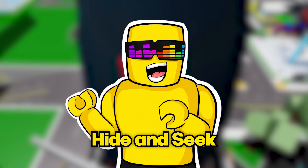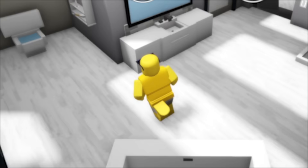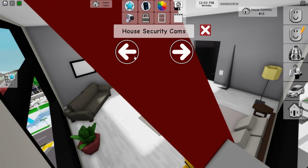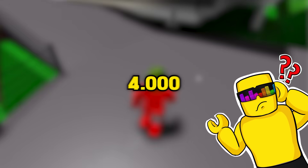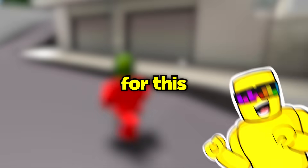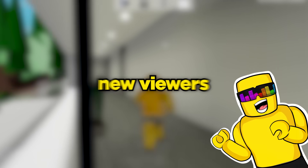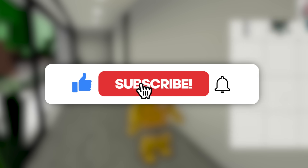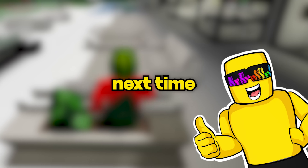This is Brookhaven RP Hide and Seek, but the seeker is allowed to use the house security cameras to try and spy on the hider. It's up to the hider to distract the seeker or find secret spots where the cameras can't see. Can we get 4,444 likes for this security cam hide and seek special? And if 444 new viewers subscribe in the first 24 hours, we'll play Brookhaven Rainbow Friends Hide and Seek next time.